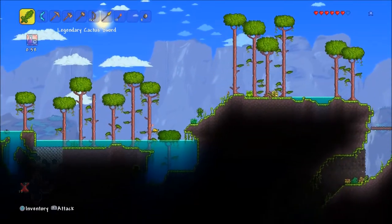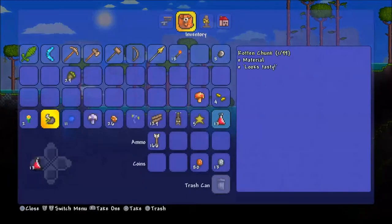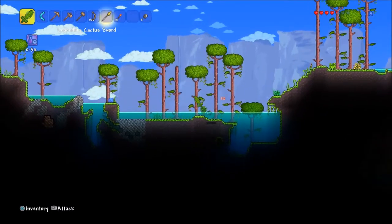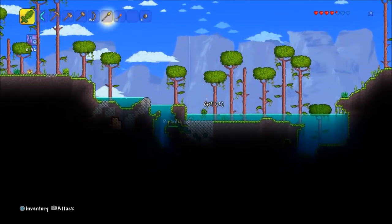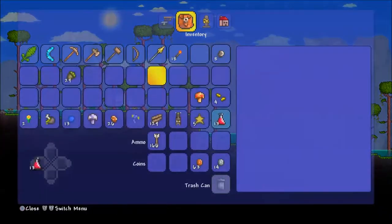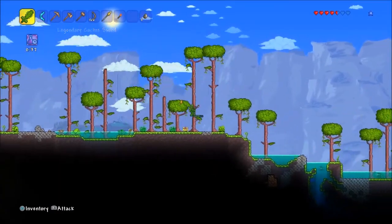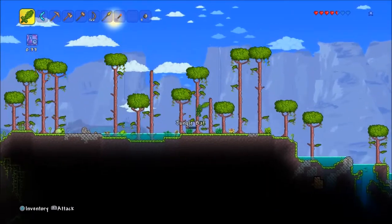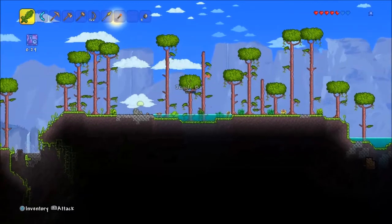We're actually nearly dead so we're going to use a health potion — we have 13 of them. I only got a little bit of ore, just some iron. There's a piranha, and I found some iron just randomly. I found some copper as well, I was at 26 of it, so that's not too bad. At least we're in the jungle right now.